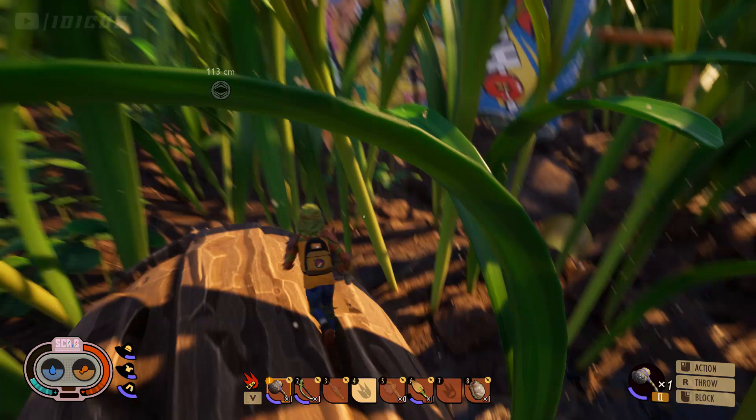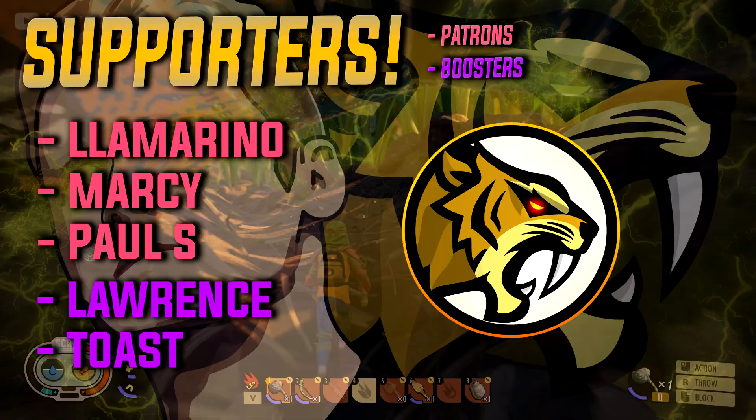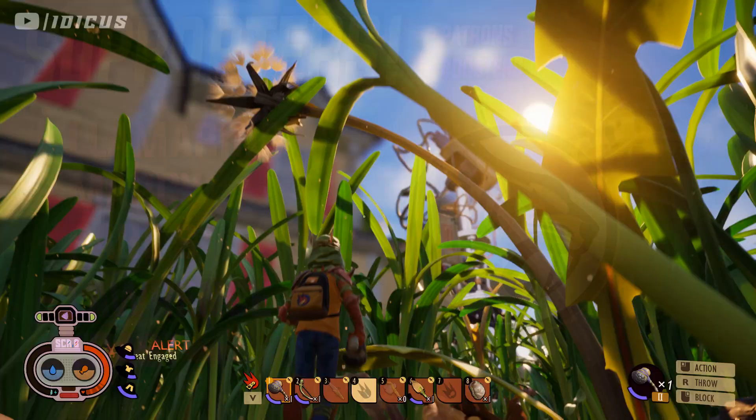Hey guys, how are you all going? I'm back with another video. This time it is Ungrounded, a game that has just come out in game preview. You can get this on PC through the Microsoft Store, Steam, or you can play it on Xbox. It is cross-platform.